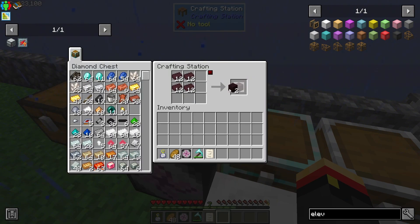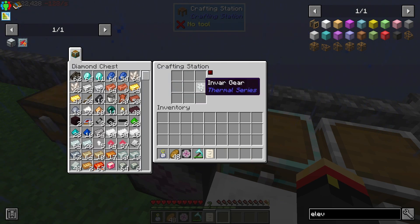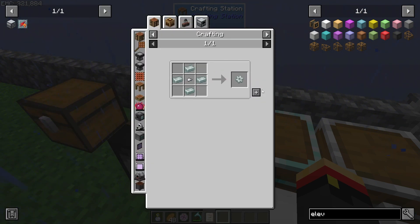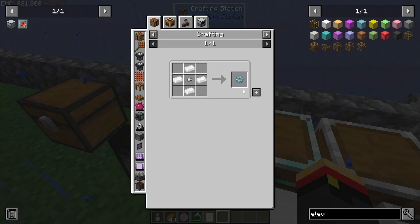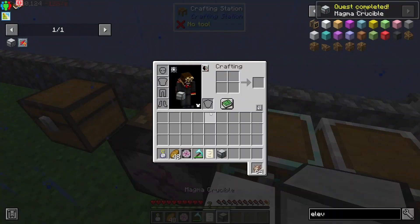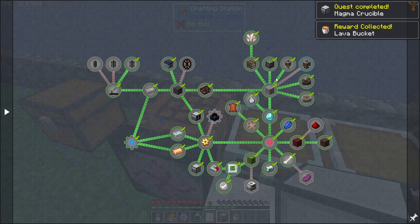We need some nether bricks, some Envar gears — always out of Iron Nuggets — two Envar gears, a redstone component, a tin gear, and a machine frame. And there we go: Magma Crucible. We also get a bucket of lava for completing that quest.